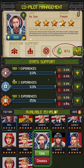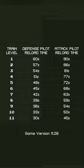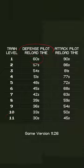Now you can see a decrease of the reload time. Here is a small table with all the information on the reload time. For example, you can see that the defense pilot can be merged 10 times until level 11. His reload time decreases from 60 seconds down to 30.